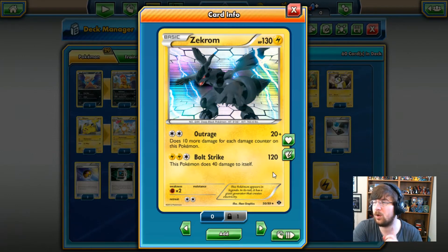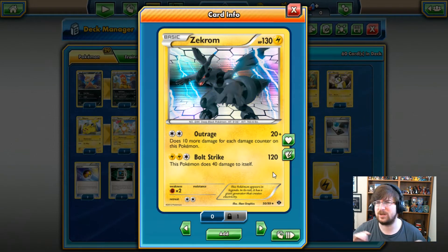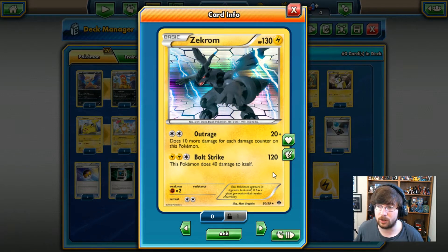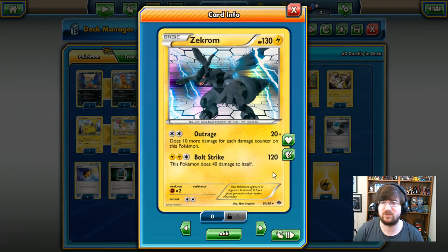He has Bolt Strike: 2 Lightning, 1 Colorless, 120 damage. What I like about Zekrom is it does 40 damage to itself. Now that seems awkward, but not only am I not losing the energy so I can use this attack immediately on the follow-up turn, but it's actually powering up our Outrage. So if we manage to get ahead, we can start going for Outrage, doing 60 naturally, without losing Zekrom to our own damage or losing it because we don't have the energy. Personally, I prefer Zekrom a little bit more.